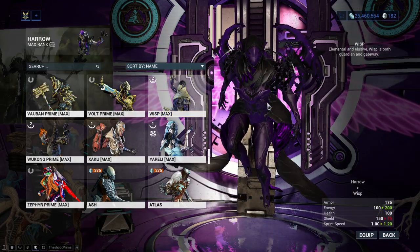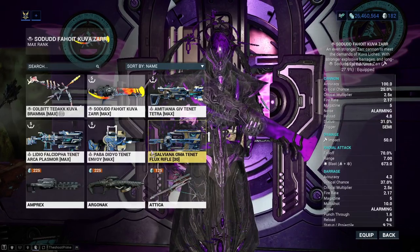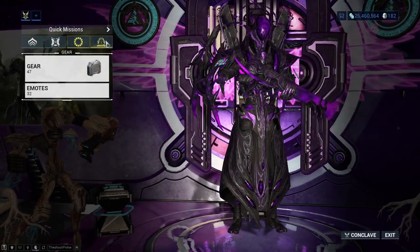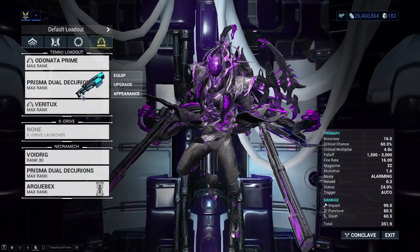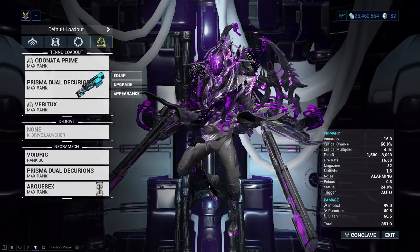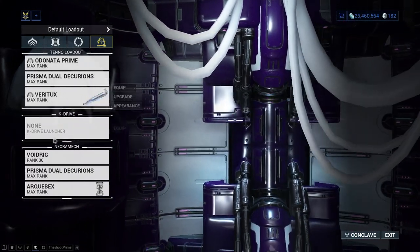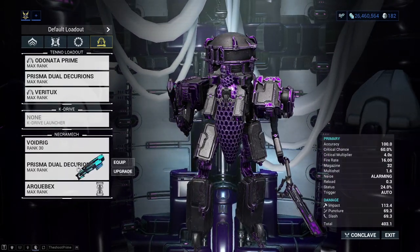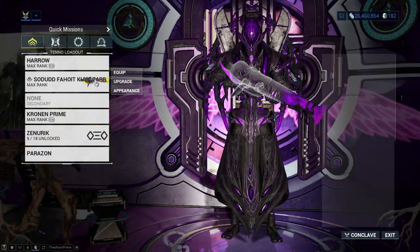Zaku is a very good Warframe and Wisp as well. I'm not going to recommend specific weapons here — I'll be making a separate video on my top five weapons. For archwing, basically use whatever suits you. I use the Amesha Prime and the Prisma Dual — whatever it's called — and the Veritux as my melee weapon. Your Necramech is also going to be very important because Necramechs and Railjack seem to be one of the most important aspects of this quest.